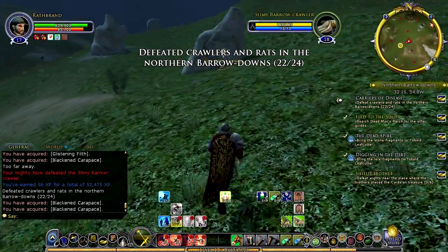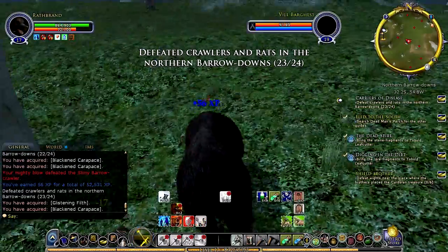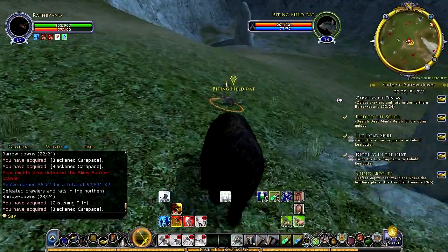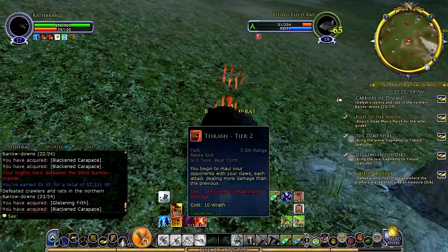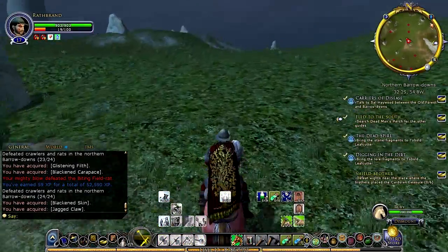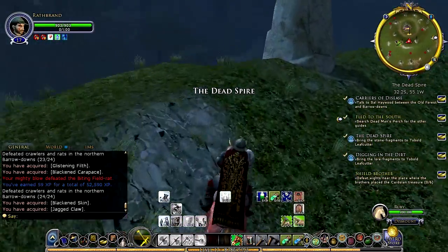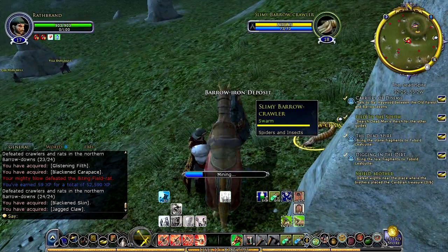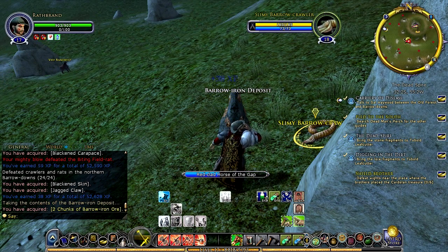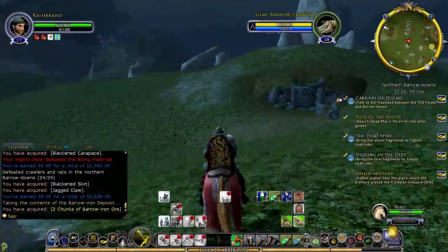There's another creepy crawly right over here — and that's the end of him. There's a rat over here we can deal with as our last creepy crawly. Okay so that's all taken care of. Now we get to run up towards the northwestern corner of the Barrow Downs and turn all of these in and grab some more wights and whatnot. We are at level 17 so we should hit level 18 here very shortly — I think after we turn in one more quest we'll be good.